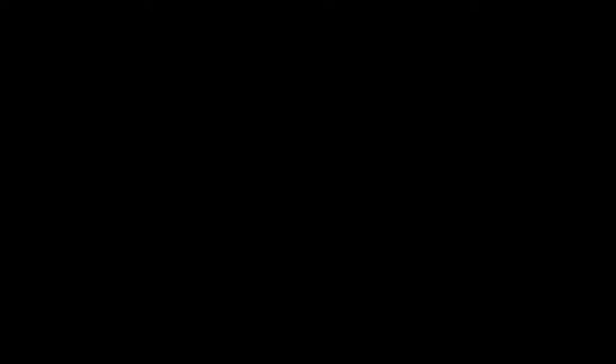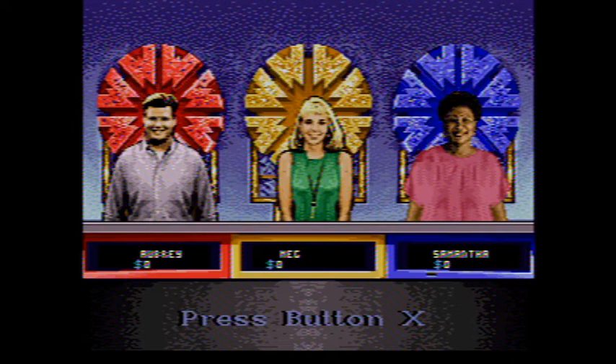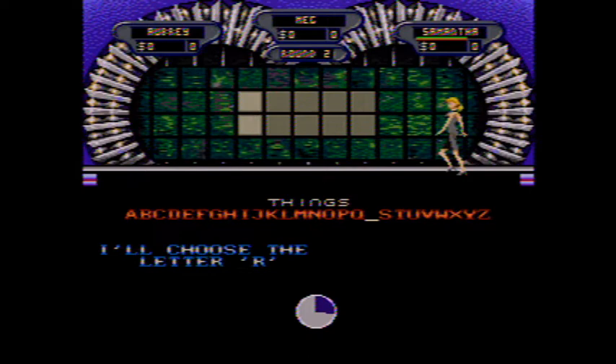Meg loses a turn — it's beginning to look a lot like the next player's turn. Time for them to take their turn. Samantha, your turn. $200. Would there be an R? There would be — there's two R's. You have $400, Samantha, and you get to take another turn. Spin the wheel. $300.